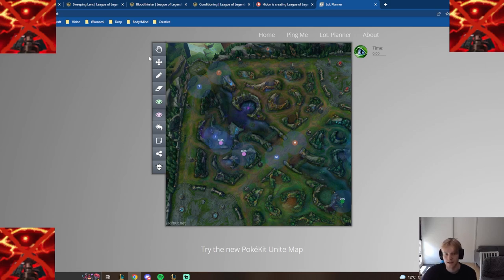If you play against J4, he can jump the bush and sit in there — then it makes actual real sense to place the ward inside the bush. But if you're playing against Hecarim, he cannot jump the bush unless there is a blast cone. And even then, it barely matters — because if he blast cones over and you spot him there, you're probably already dead.